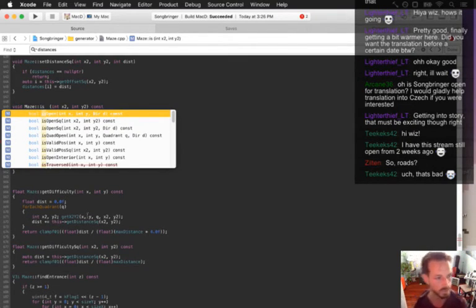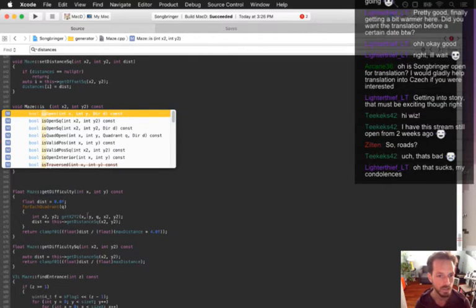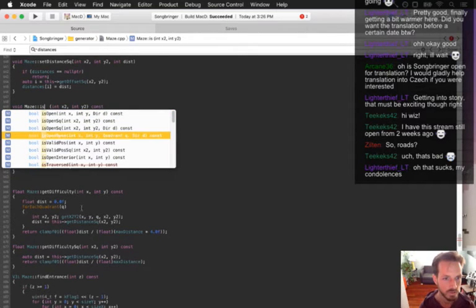So yeah, we're working on roads. These are going to be some little pathways on the overworld that guide the player. It's a subtle thing — not something that's obvious. Like the crow in the game guides you to something cool, the pathways will also guide you to cool stuff.